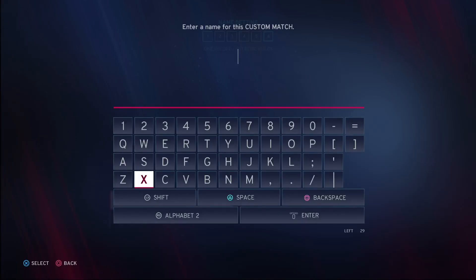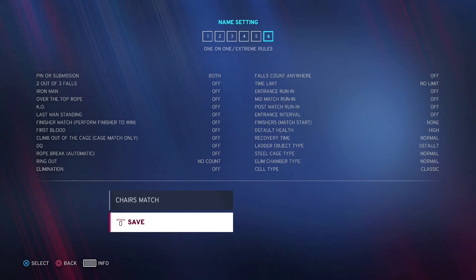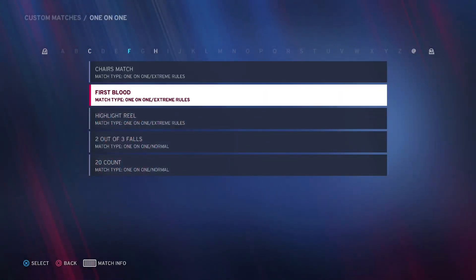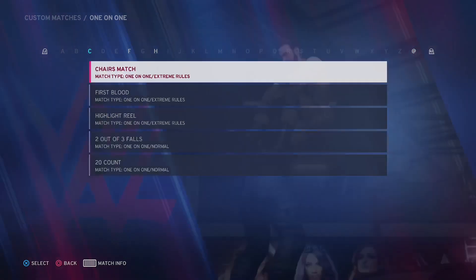And I'm going to name it Chairs Match. So that is how you make a chairs match. I'm going to do a quick demonstration on the chairs match and what you can do in it. When you go into the match, you want to hit Custom Matches, and then here's your list of custom matches. You click Chairs Match.